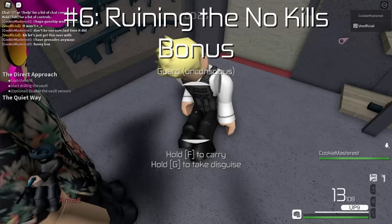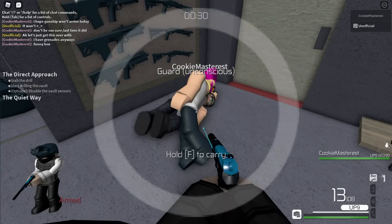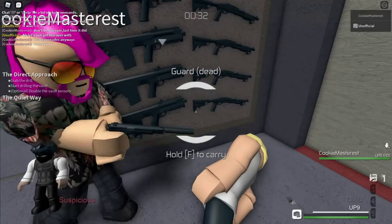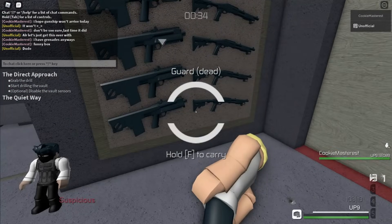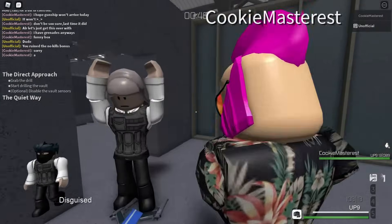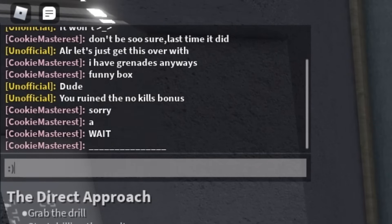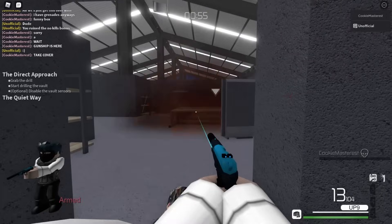Number 6: Ruining the No Kills Bonus. In every stealth mission except Black Dusk, you get more XP if you don't kill anyone. Although there can be situations where you have to shoot someone so they don't raise the alarm, this is rare and you should avoid killing unless you have to. Unfortunately, some players just don't get it.